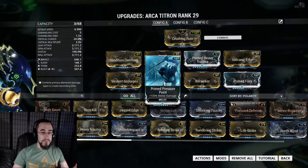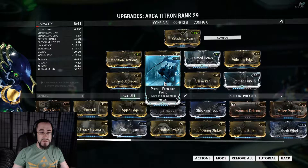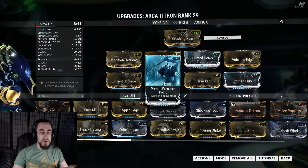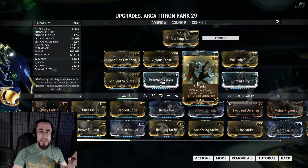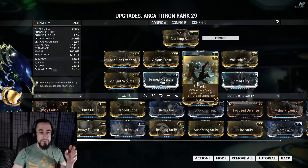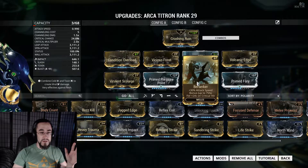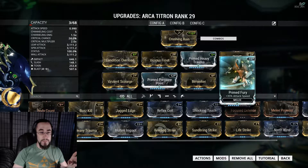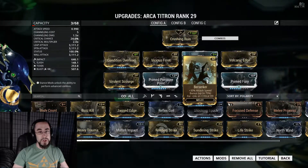I have Primed Pressure Point. And this is going to seem a little redundant, but trust me — whenever you try to run Berserker with this, you're also going to want Primed Fury, because this weapon is slow to start off with even going into Berserker. I decided to put Primed Fury on there to give it a bit more speed so I'd be enticed into using it more and actually proc Berserker.